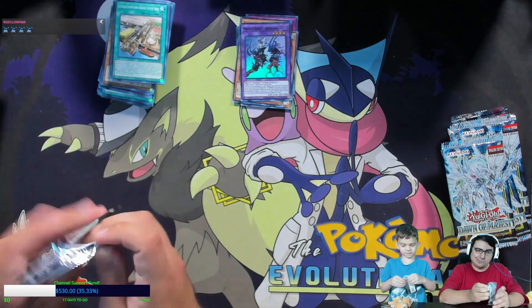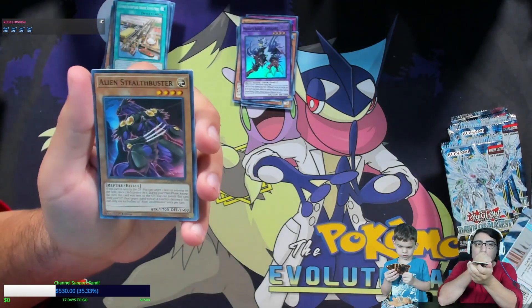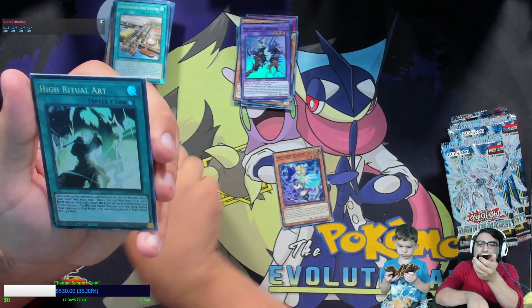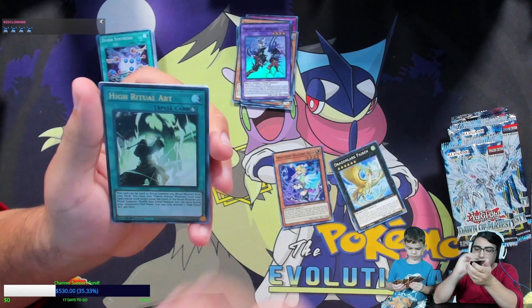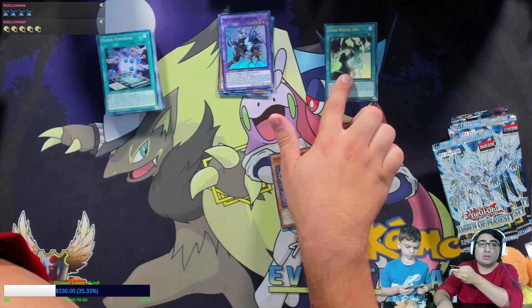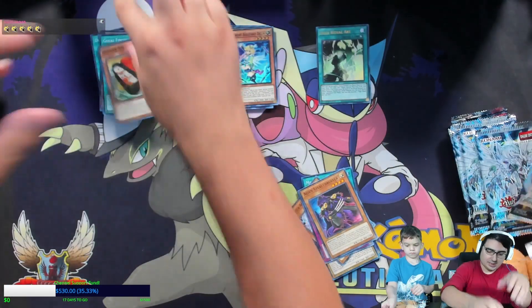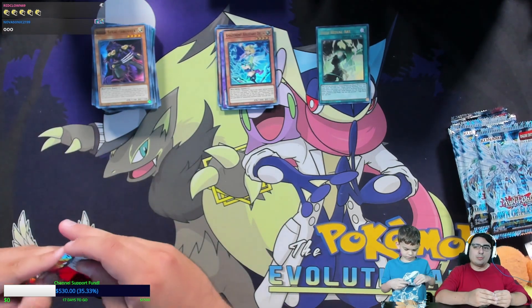We got some Aliens support here — Alien Stealth Buster, the Flying Red Carp, Dimmer Synthesis. Oh — High Ritual Arts! This is actually one of the chase ultras in the set. That's one of the most sought-after ultra rares in the set — I would not mind having that one myself.